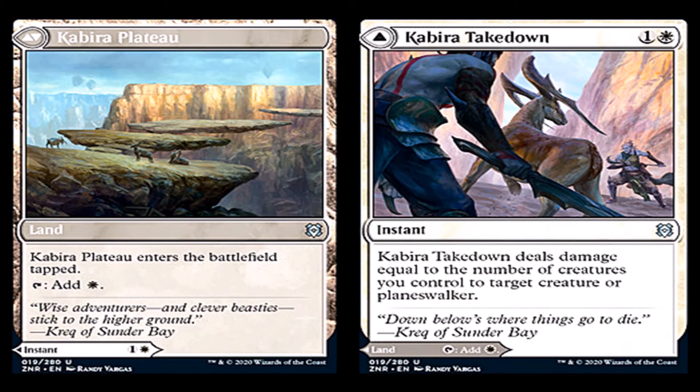I still don't feel like these double-sided cards really do much. I don't like that it enters the battlefield tapped. It's an uncommon, gives you the option for it to be a land, but it still feels bad. It deals damage equal to the number of creatures you control to target creatures, so you have to have creatures to do that, but it does target planeswalkers, which is good. So if you're playing a pretty wide deck, then this is probably a good card.